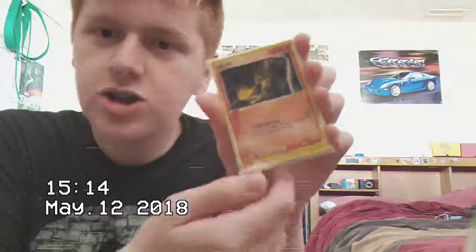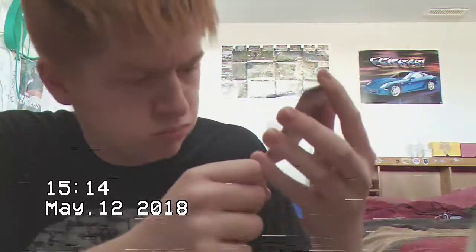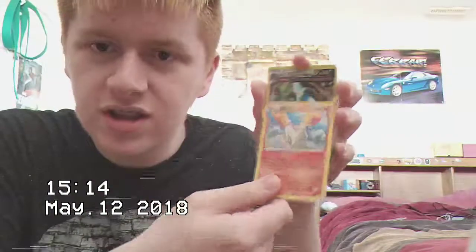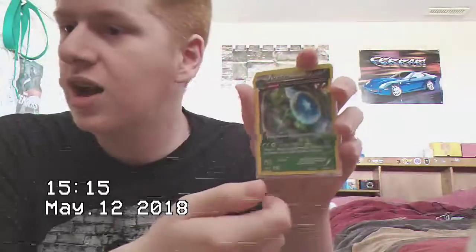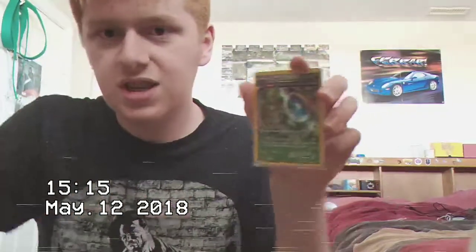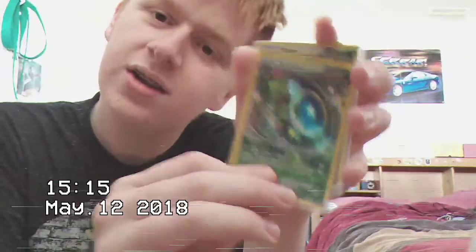They want you to share your pictures with the hashtags Rare Candy Club and Rare Candy Box to be featured on their pages. Okay, so it looks like we got a Deoxys, Torchic, just a normal Ponyta. We got a holo Sceptile — got that dual-type Shiftry, and we got a Kindra EX!